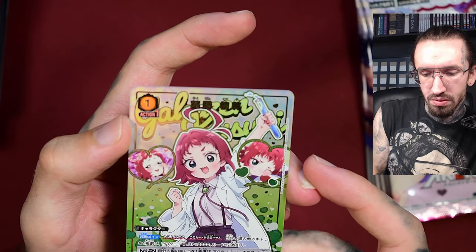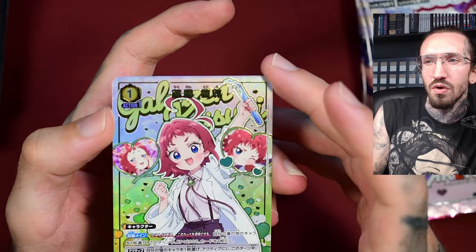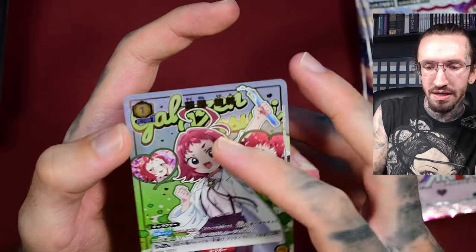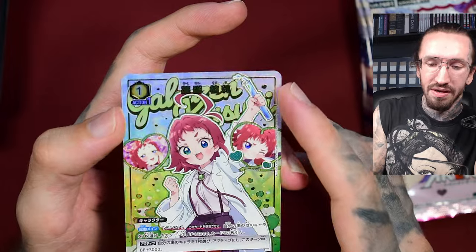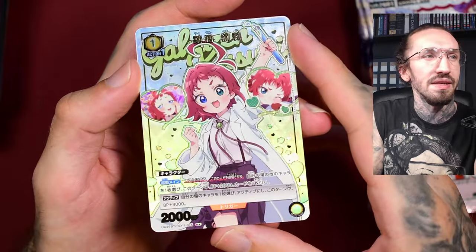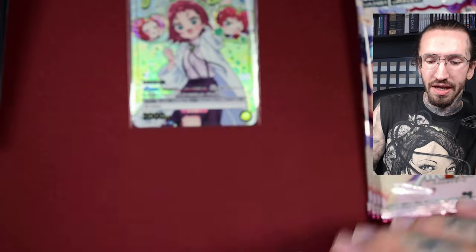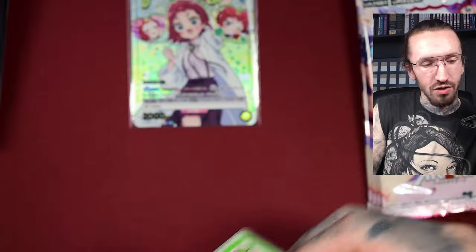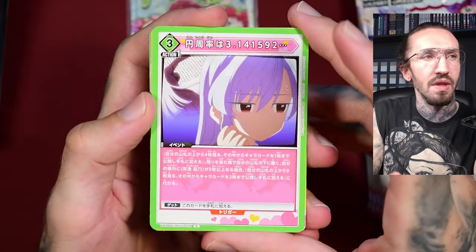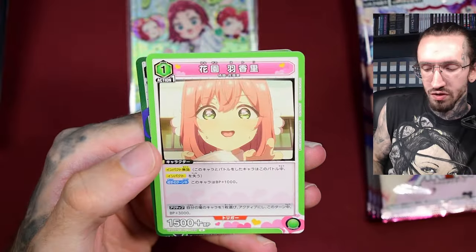Yeah, it's Kusuri — I'm so bad with names, I have to look it up. I think she's also in the background on the box. The parallel cards look amazing in Union Arena, but I don't know — if she has an adult form I would have liked to get that instead. I'm not so much into the little girl characters, but there's still hope. We should get five or six super rares.